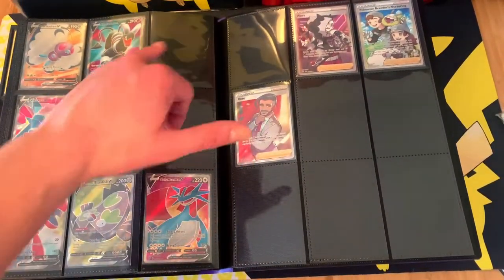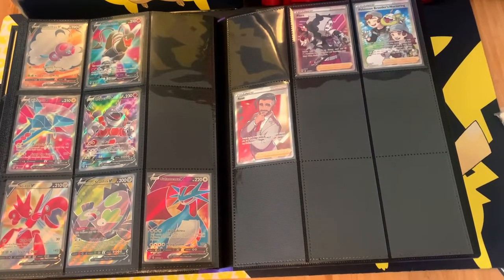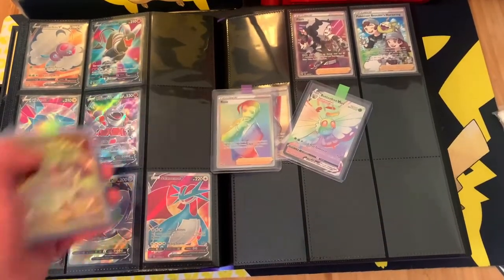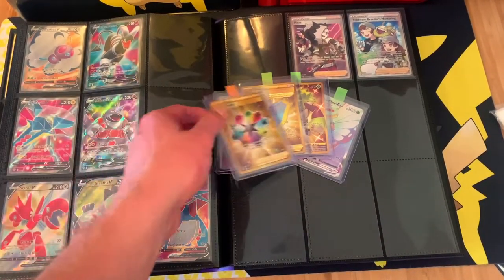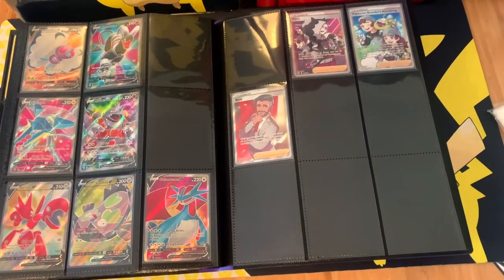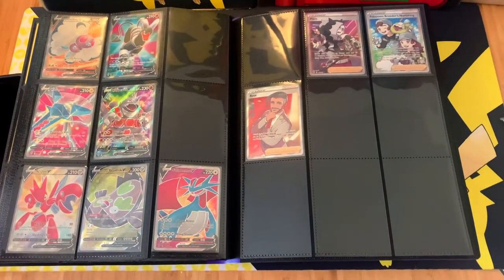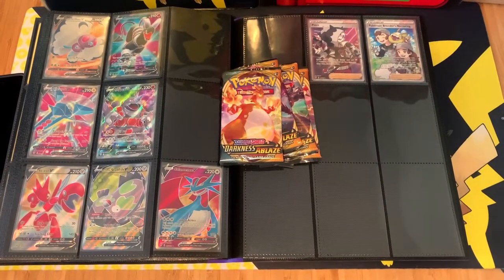We're missing two full arts - one of them's the Eternatus and the other one I just can't remember. We've got some secret rares: we've got Butterfree, we've got Rose, we've got the Rillaboom gold, big parasol gold, turbo patch. I've also got Salamence and Scizor in rainbow, which is currently off at PSA. Let's open some Darkness of Blaze packs now and try to get some of those 28 cards we're missing.